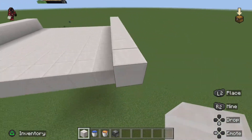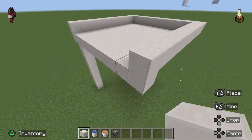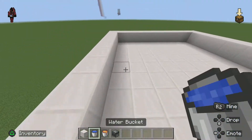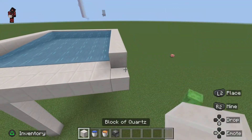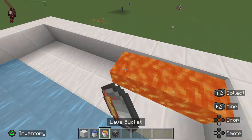Okay, now that this is done you can move over here and right about here I think you can place your water. Now okay, build up the walls right here and then place your lava.